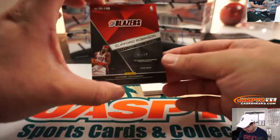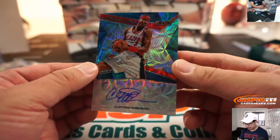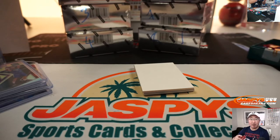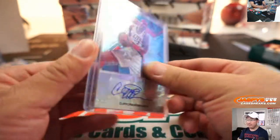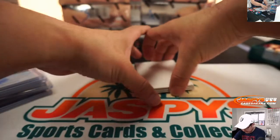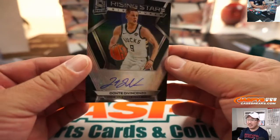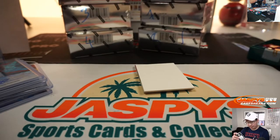We got Cliff Robinson, 45 out of 60 — a nice Clifford Robinson autograph for number five, Aaron Pettit. A couple more to go. We've got 51 out of 75 — Dante DiVincenzo, Rising Stars signatures — Frank with the number one.